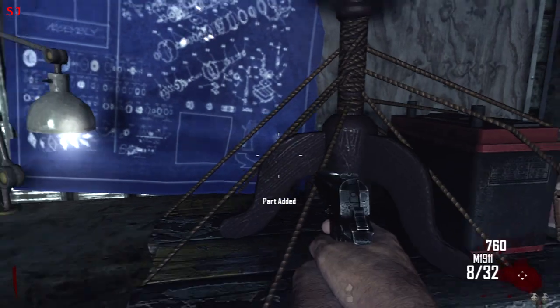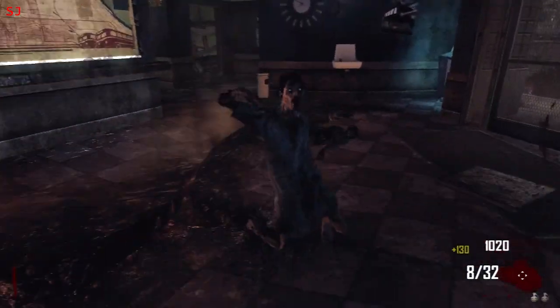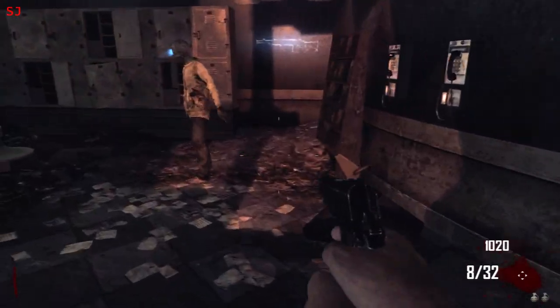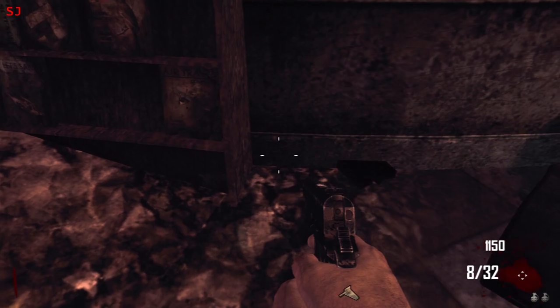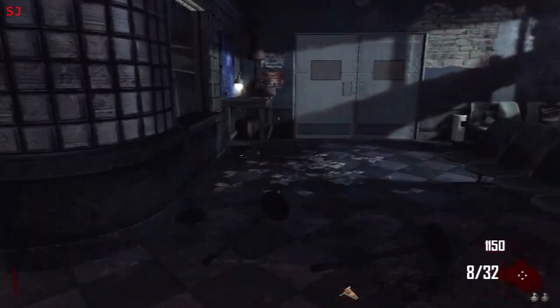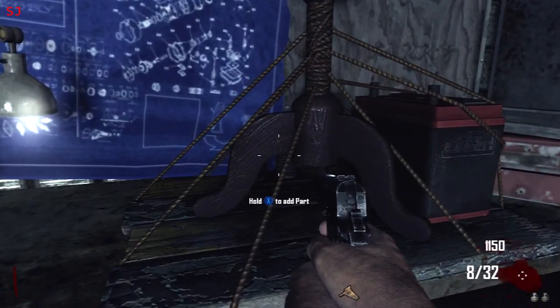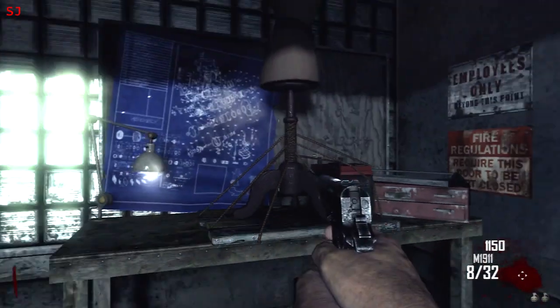These items don't have to be added in any particular order. The second item is down the back here — I don't know exactly what it is, I think it might be part of the base or something like that — but pick that thing up and then take it back over to the workbench. Add that to the workbench and that will combine the two items there for you.